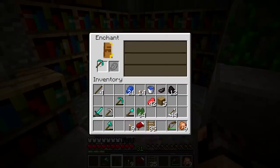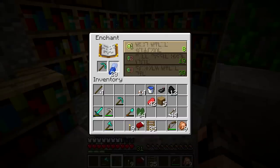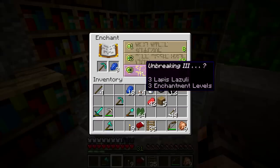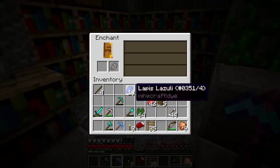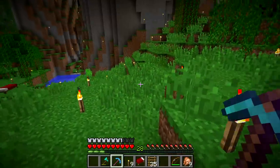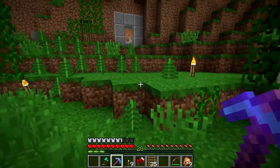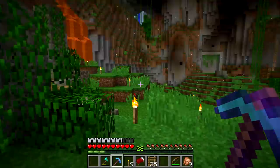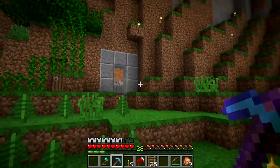Let's go ahead and see what we can get. Unbreaking — yeah, I'll take it. Oh yeah, that's decent. Efficiency 3. I would have hoped for Silk Touch, Efficiency 4, Unbreaking 3, but that would have been excellent. So this is decent. Let me show you what I've done before I go mining — I'm gonna go mining with this pick, but I wanted to enchant it together first.